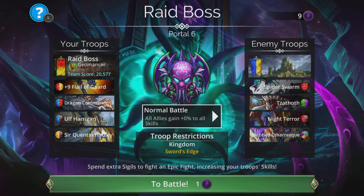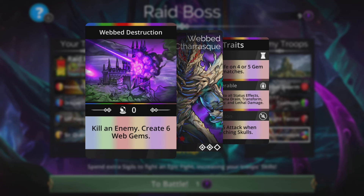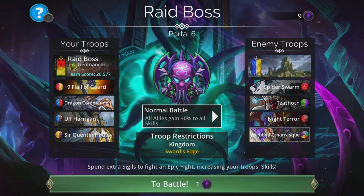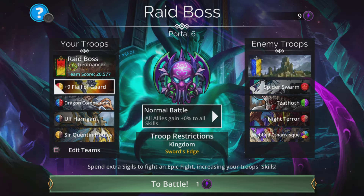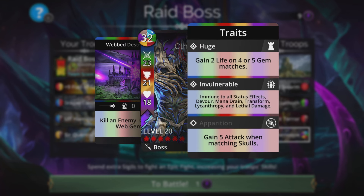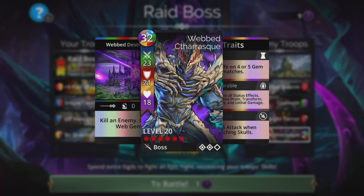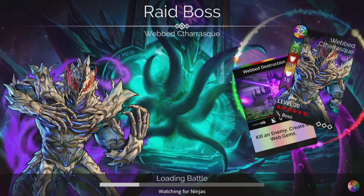Stage five - Webbed Scytherask has started to appear. Let's see what this web malarkey is all about - no doubt he's going to web our team. He kills an enemy and creates six web gems. This is really handy the way this weapon explodes gems because when those web gems appear, we can actually use them against the enemy. The Scytherask will be immune to them because he's immune to all status effects, but it certainly will have an effect on the other team quite often.